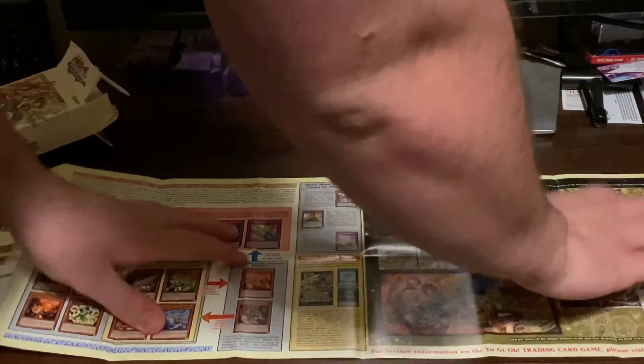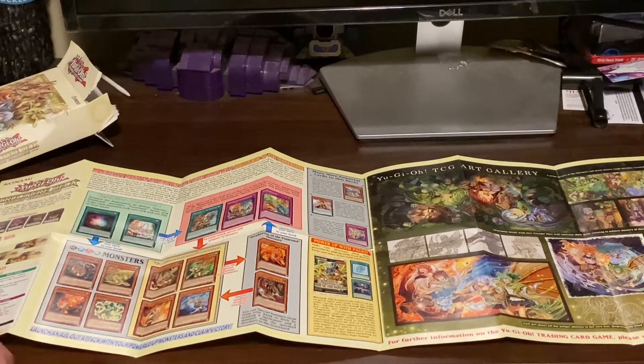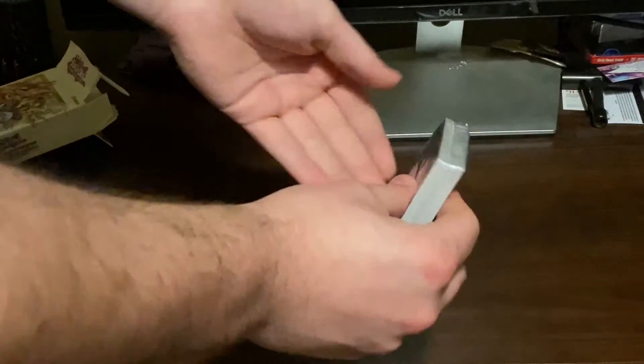And the rules — oh wow, they save on paper now and put the rules on the back. This deck actually comes with five different token cards, and as you can see, some strategies. You guys all know I've actually done a Spirit Charmer invoker deck which I had a lot of fun with.